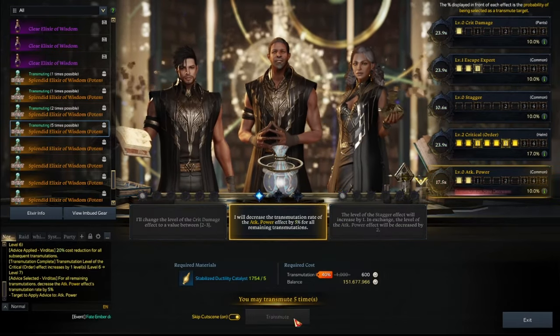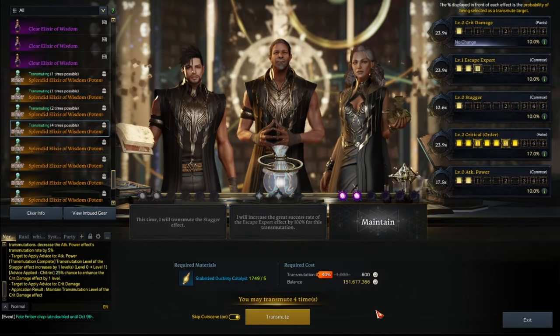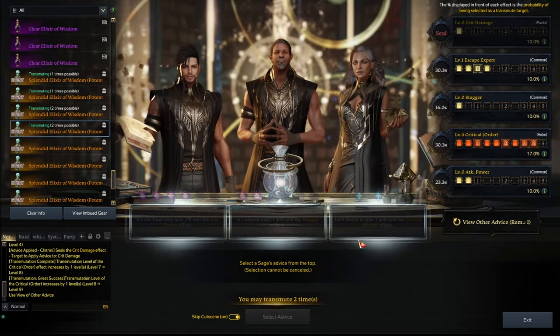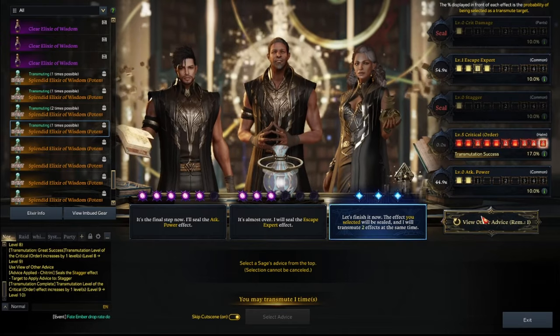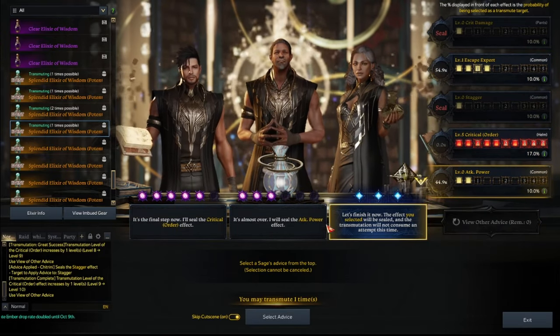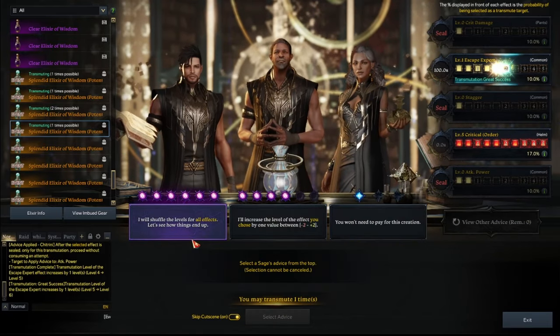We'll do this. And then at turn four we got to turn again from blue. So we have to do it. Deal crit damage. Sure. Nice. I like that. We cannot seal critical. We can seal stagger. Yes. Can we get a free turn? Okay, so now we are hoping for exhaust option. If it doesn't show me the exhaust option, then all was for naught.